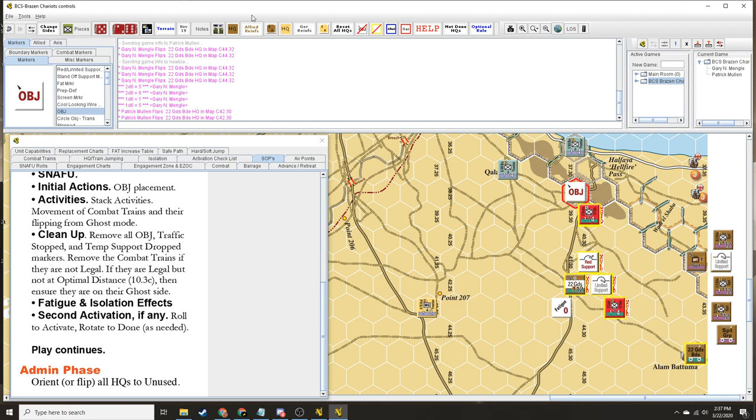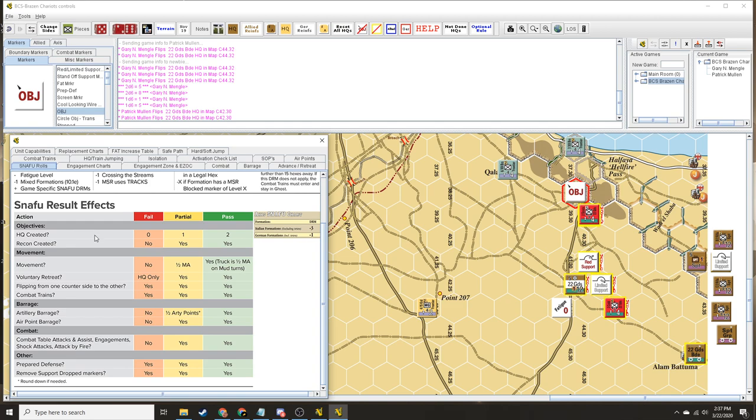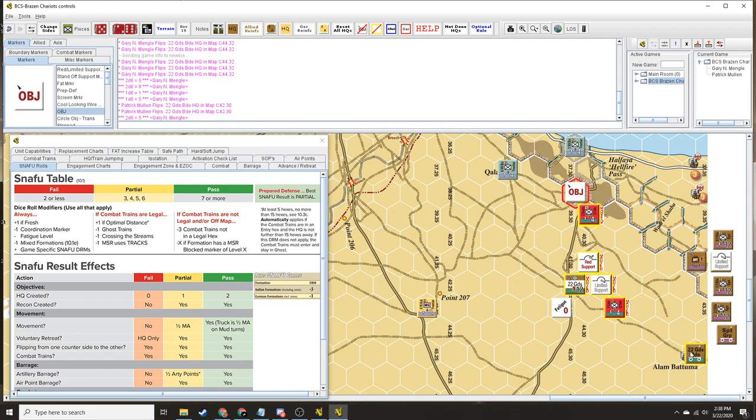So we make a second snafu roll — no mod, because we're not fresh anymore. We are absolutely going to get... looks like we have another partial activation. Yes, that is what you have. OK, so in that case we can't get these guys up there. The HQ is not moving. Actually, there is a plus one now because we should be within optimal distance. You got a six — it's still a partial. All right, so once again, worst possible result. Well, that's not actually the worst possible result — I could have rolled snake eyes.